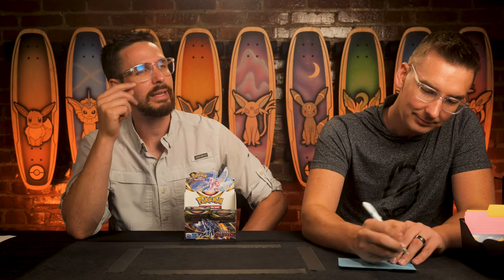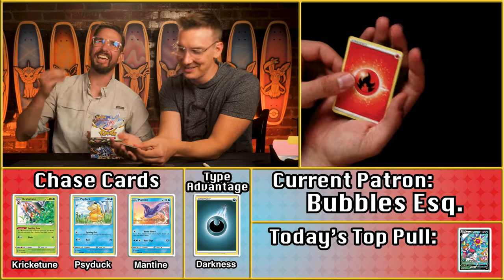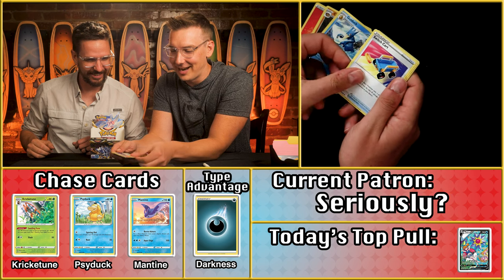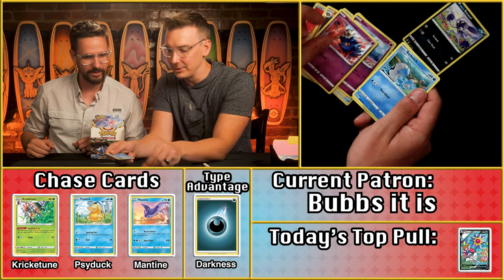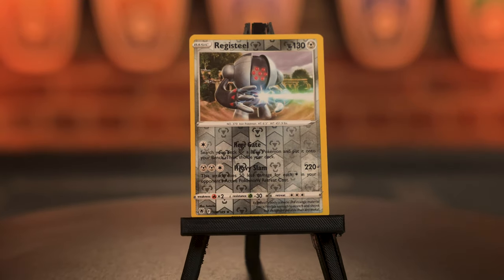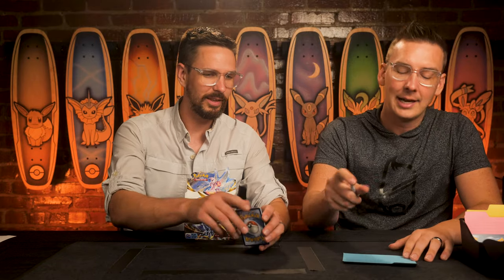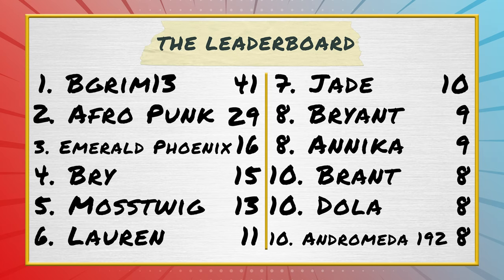Next up is Bubbles — aka Lauren, aka the group's lawyer — who last time used limited pull power but leveraged multipliers strategically. The pack has fighting energy — no dark. Inside: Switcheroo, Magnemite, Ralts for one point, Barboach, and the Registeel as the rare for another point. Three points across the pack, nickel-and-diming its way up. That brings Lauren's total to 11 on Astral Radiance. Cards on the way, Bubbs.